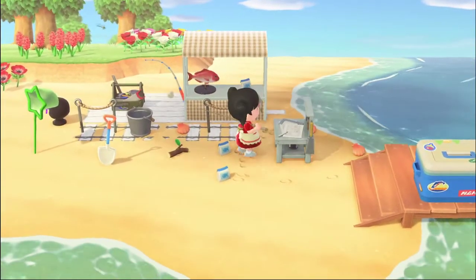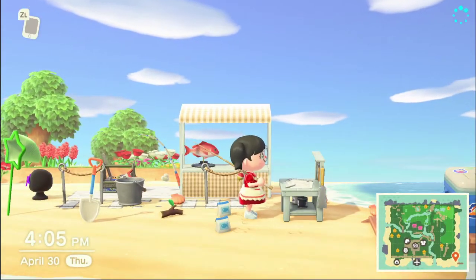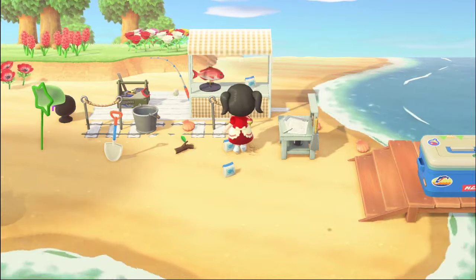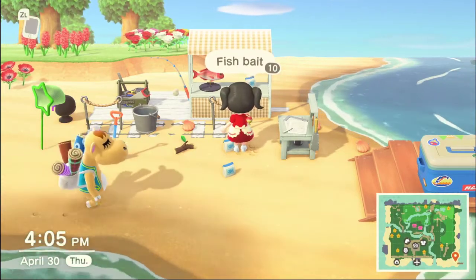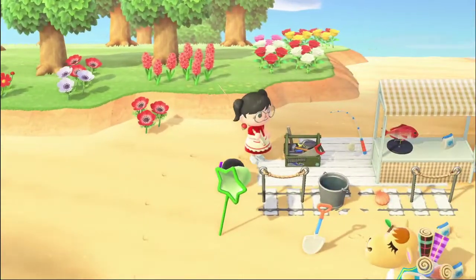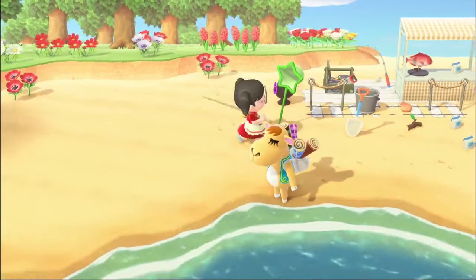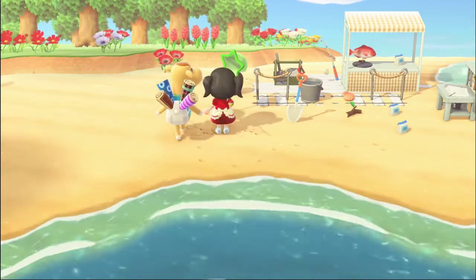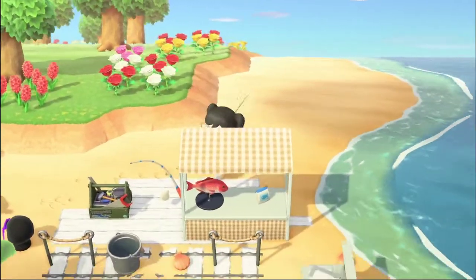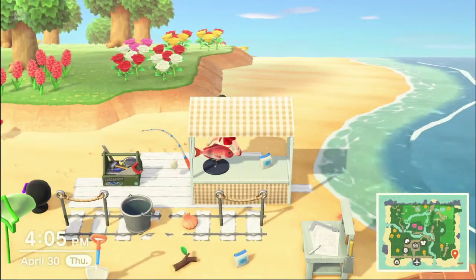I put my DIY bench here. I customized it to this ash color — you can customize your DIY benches, by the way, and you can get this nice color. And then I put a custom pattern on this stall and added this cool little tool set. That's a DIY. Everything is DIY, and this is customized as well to the green — I like the green one best. And this red snapper is a model that I got from CJ because I really like the red snapper. I love the way it looks. I think it's such a pretty fish.